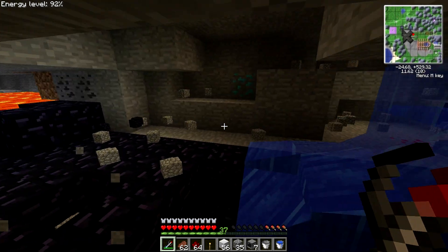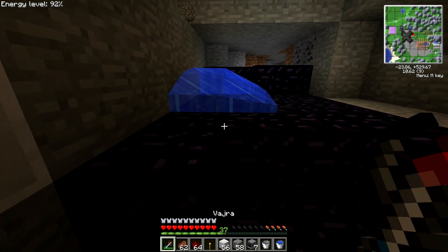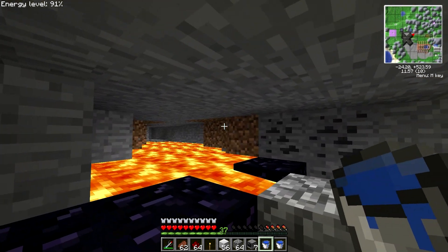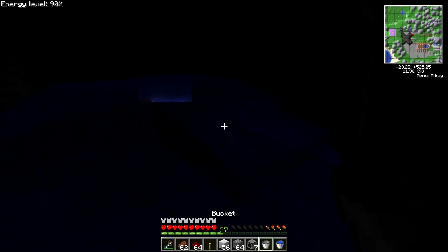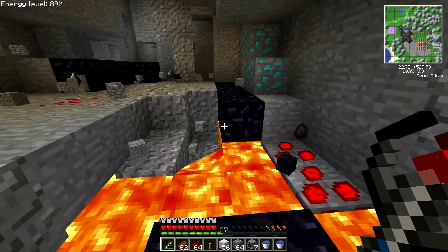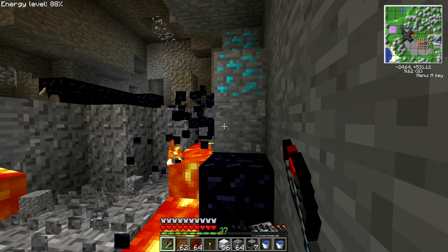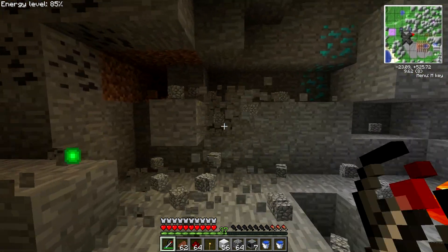We're going to rig this place up with so many Tesla coils. It's gonna be so deadly to be here if you don't have quantum armor — anything else, you're gonna be dead if you step foot in here. It'll be a pretty crazy thing when it's done. We're finally clearing out this stuff, and our power level has dropped below 90%. That is rather bad, but that's okay. I think we can start clearing this room out, and of course there's more obsidian. I really do hate lava sometimes — it's just in the way and never particularly helpful.